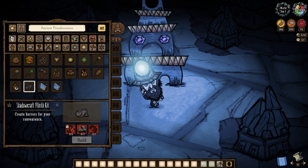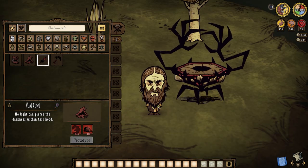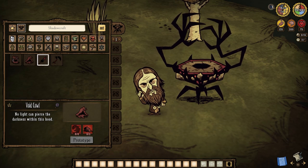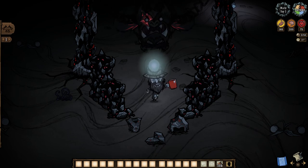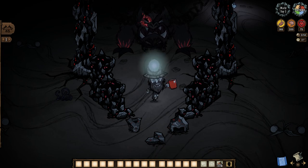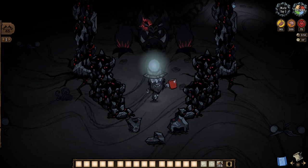Lastly, Dreadstone also goes into the most post-endgame station we have so far — the Shadowcraft Plint Kit — the thing that grants us access to the new Void Gear at the end of the day. But good luck and have fun with it all, as there you have it everyone: a long-awaited guide on one of the many of Don't Starve Together's newest materials, Dreadstone. I'll see you in the next one.